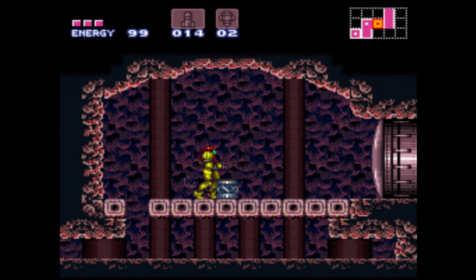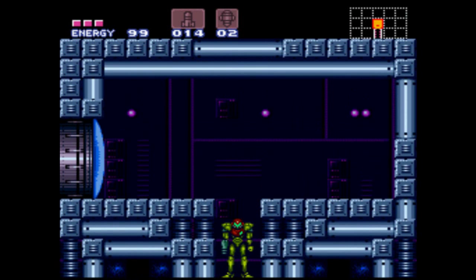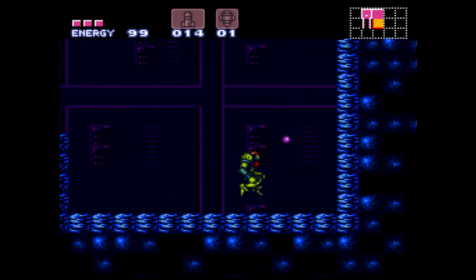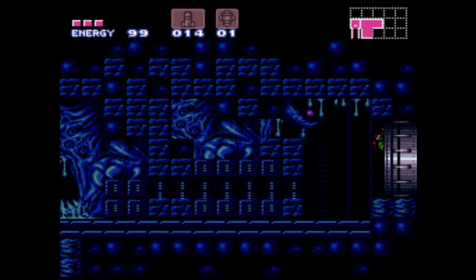At this point I'm actually going to cut back to the Norfair elevator room, specifically up here, because there's nothing else we can do in Norfair yet without taking some extreme damage. However, we can super missile these blocks to get over here. If you don't have the high jump boots, you can do the bomb jump technique from the first part to get up there, but it's really tedious to do so.